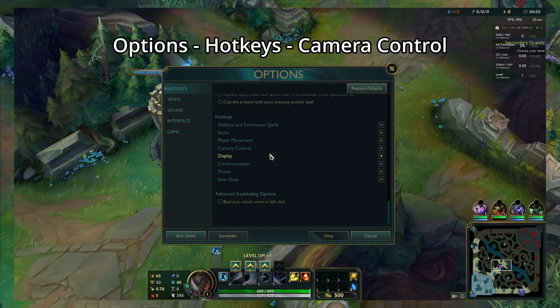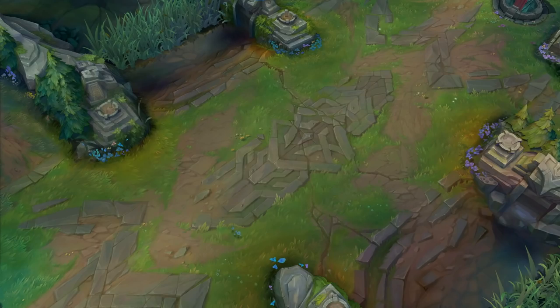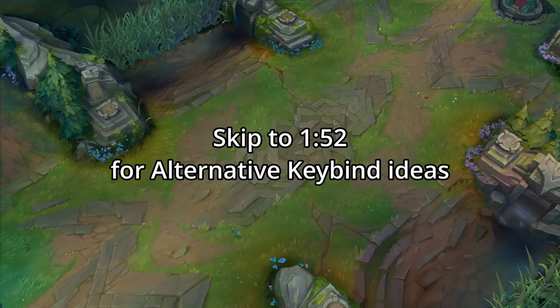First, let's switch the hotkeys so that it's easier to remember. Go to Options, then Hotkeys, then Camera Control, and bind F1 for Select Ally 1, F2 for Select Ally 2, and so on. If you find the F keys to be too far on your keyboard, watch near the end for alternative keybind ideas.